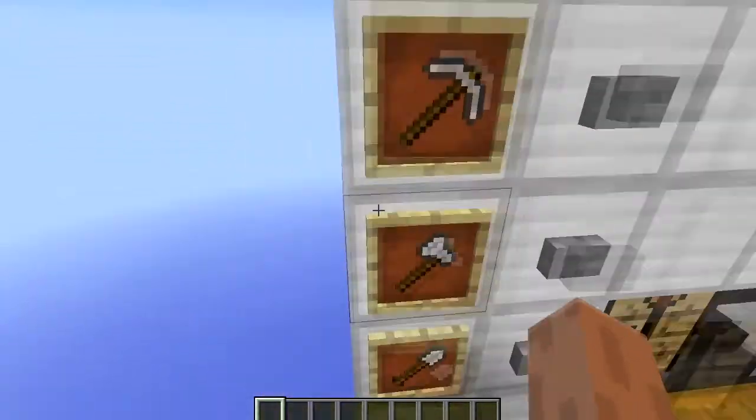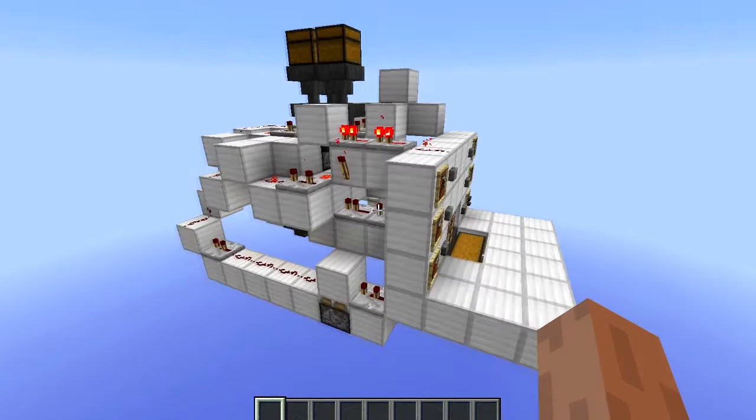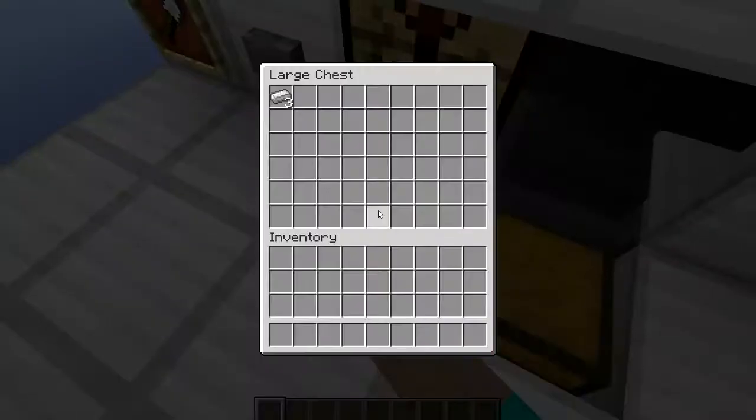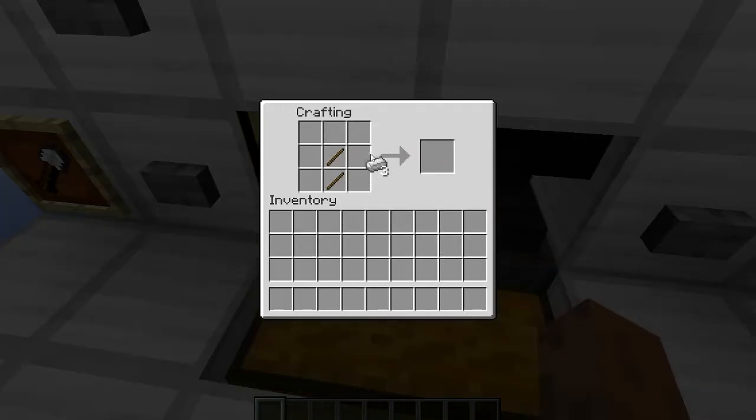You press the buttons and get everything down here. Let's get a pickaxe — you can hear the droppers clicking. Three and two. Craft yourself a pickaxe.